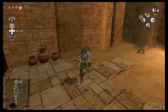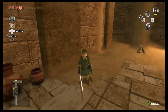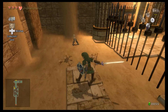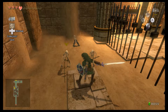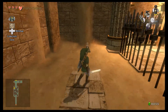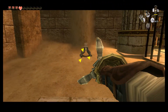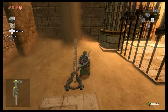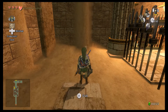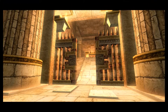Here we have a certain enemy that is found all over this dungeon, and I believe it's unique to this dungeon — though it's actually found one other place, but we won't be getting into that until the very end of the game. I don't actually know their exact name, but they're something like Mini Stalfos. Stalfos are like the skeletons of the Zelda universe.